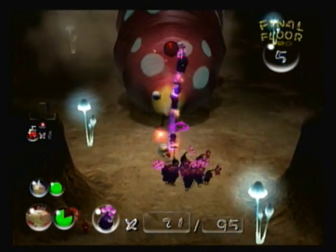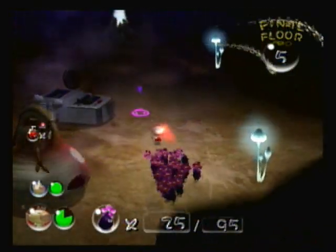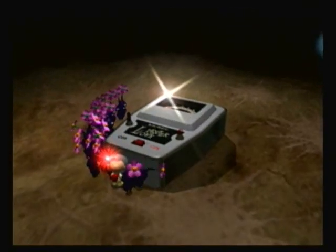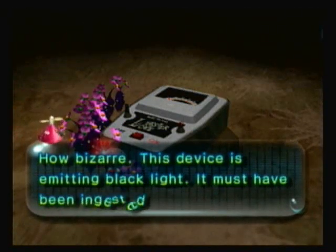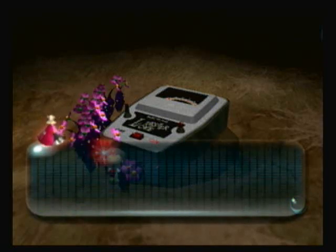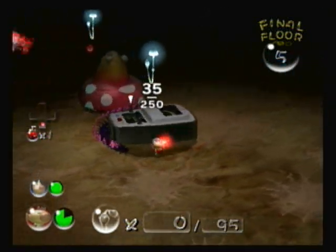I'm just gonna finish her off right now, because yeah, she's dead. When you destroy the Empress, you get this treasure right here — which is the Love Tester. Yes, that's right, we actually get a Love Tester in a Nintendo game. But in all seriousness, this treasure is actually very valuable. It will actually help us inside of caves and outside of caves, and we're gonna see what it does once we actually get it back to the ship.